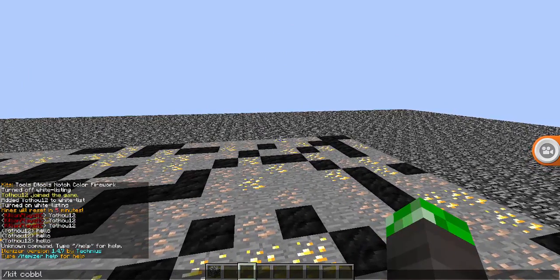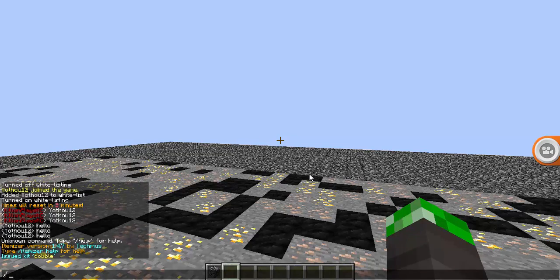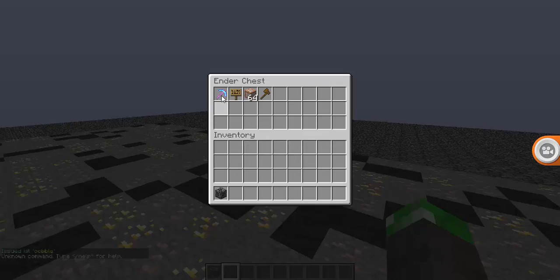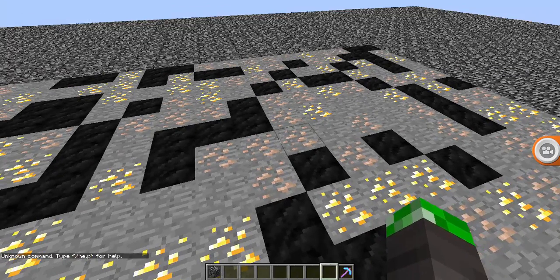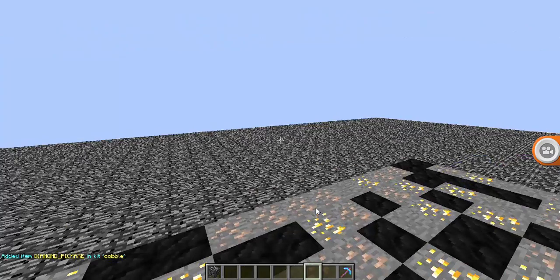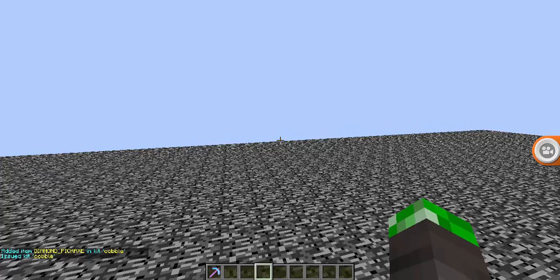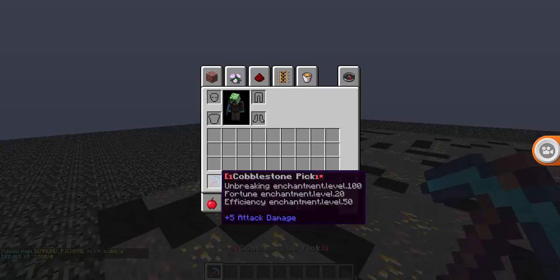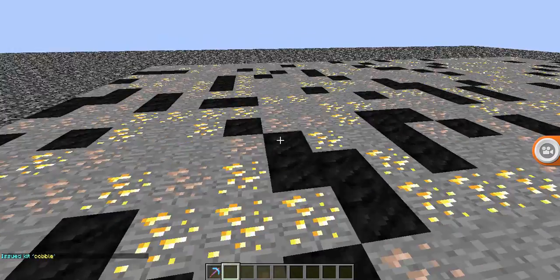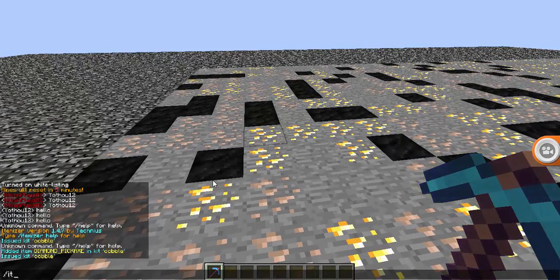So if I do slash Kit Coble — slash each chest — okay, so I added this to Kit Coble. So now if I do slash Kit Coble, I get a cobblestone pick. Don't worry, it's not the only thing that's gonna be on it. So I get a cobblestone pick. I rename this with Itemizer and I'll do another thing with it.